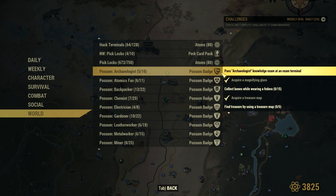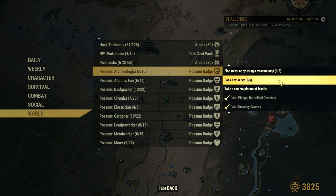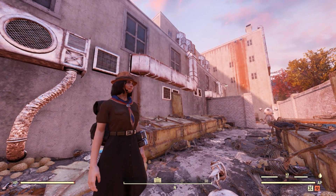We also need to pick up a few things: a magnifying glass, treasure map, and a fedora that we need to wear while picking up bones. We also need to take camera pictures of fossils, visit a few places, and cook some fox jerky.